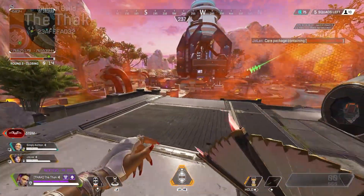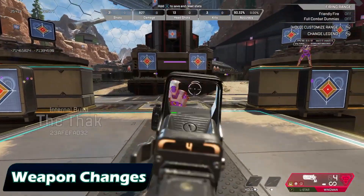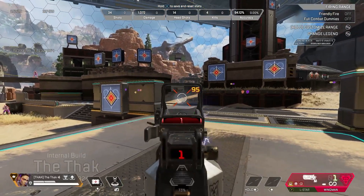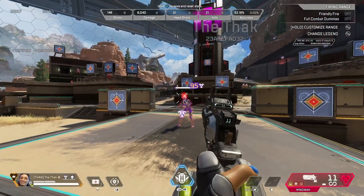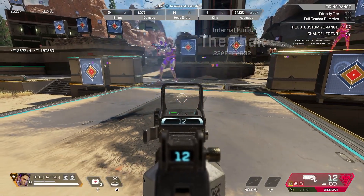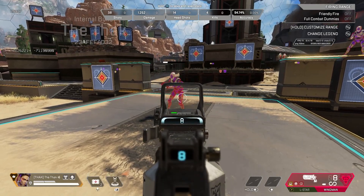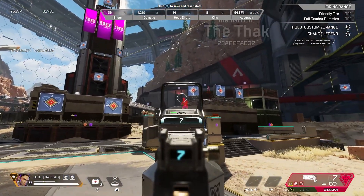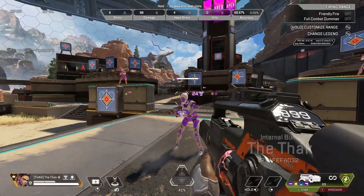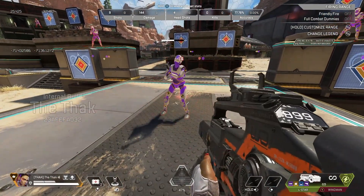Let's talk about the Legend and Weapon meta. The Wingman is going into the Care Package in place of the L-Star — it's going to have both the Skullpiercer and the Boosted Loader, plus they did a few tweaks and buffs to it as well, and I did test it out in the firing range. It's pretty strong and definitely fun to use. Also, Care Packages will now guarantee a weapon, which is a great change — how annoying was it when you got to a Care Package and it didn't have a Care Package weapon in it? In Season 19, you'll now be guaranteed a Care Package weapon in every Care Package. The L-Star's going to get a little nerf as it comes out of the Care Package, but they did say it will be stronger than the last time it was on the floor, so we'll have to see how that one plays out.